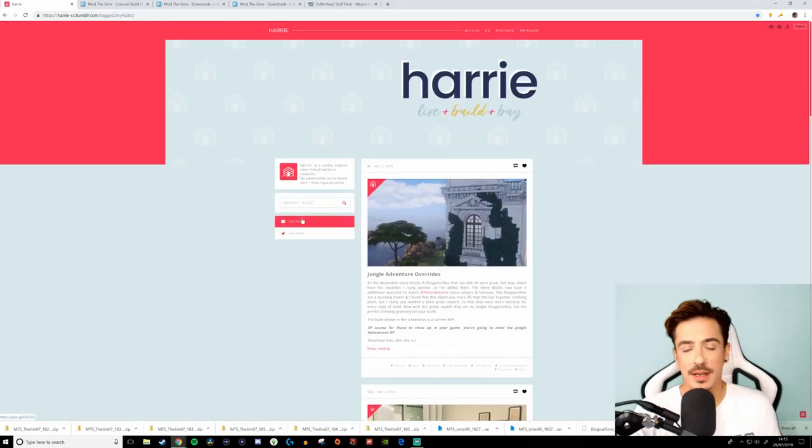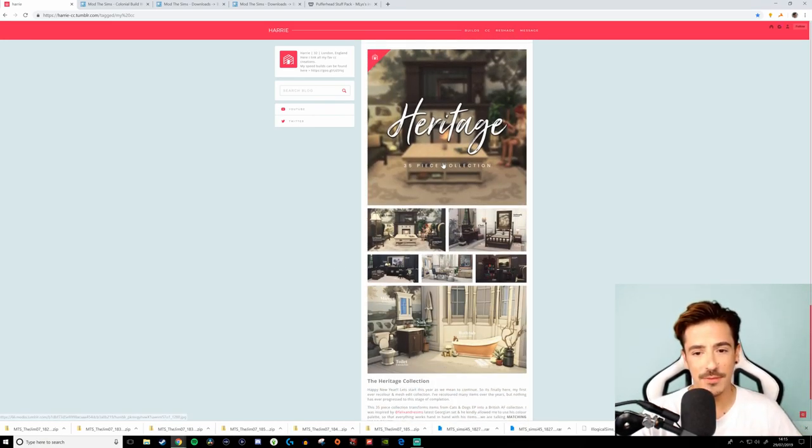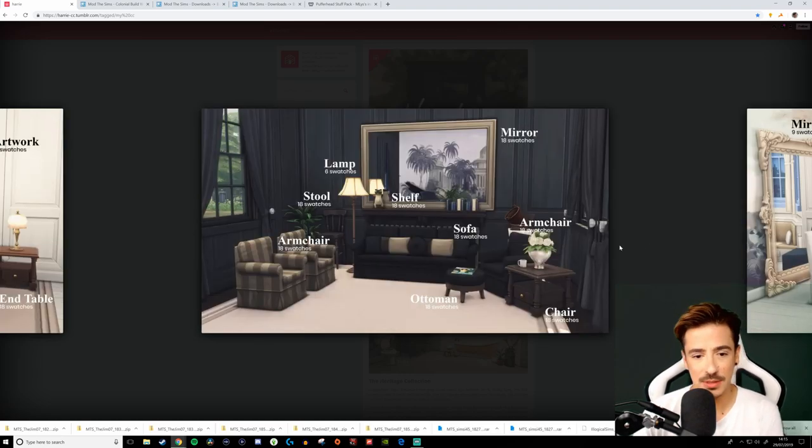This is my darling friend Sam, aka Harry. She is a new CC creator just getting into it, but she has done some amazing stuff with her Heritage Collection — a 35-piece collection with love seats and lots of lovely different swatches. This one always came in very garish swatches, so I'm looking forward to playing around with it. I have downloaded this stuff and it's already in my game.